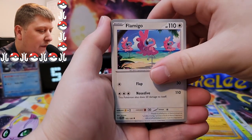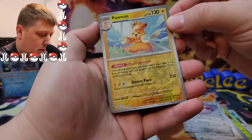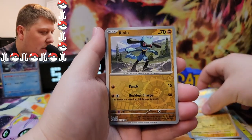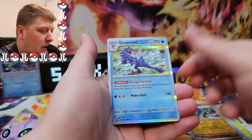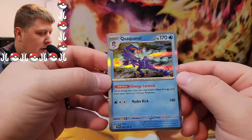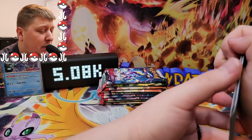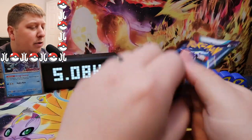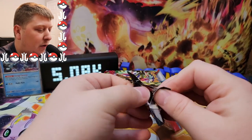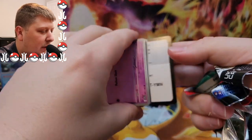We got a Rookidee and a Flamigo. I'm going to go a little bit slower because this is all new artwork. That is a reverse. A whole lot of stuff going on — you can't hardly tell that's a reverse holo, but it is. Another reverse and a Quaquaval — so two reverses and a holo. They're really trying to kill the value of holo cards. I do not like that one bit.